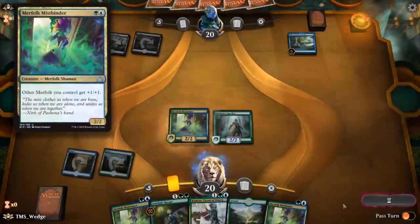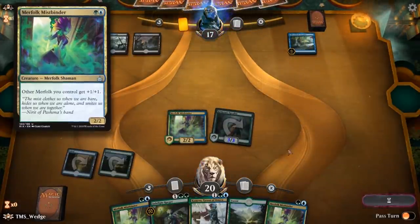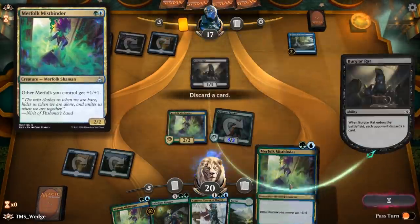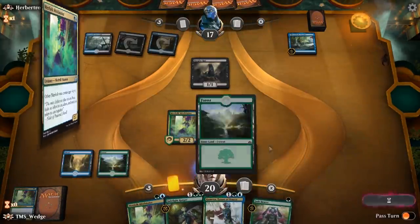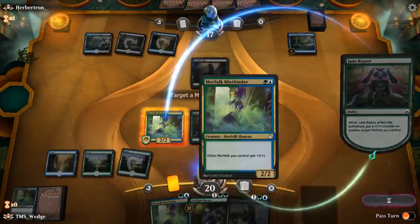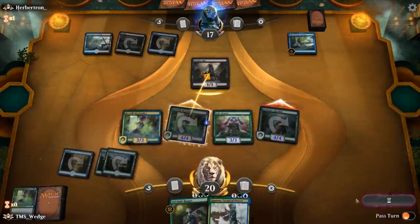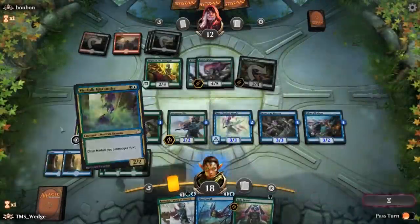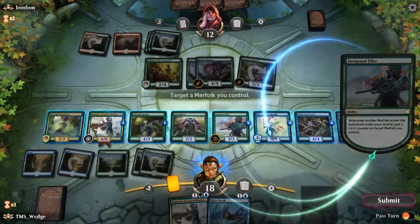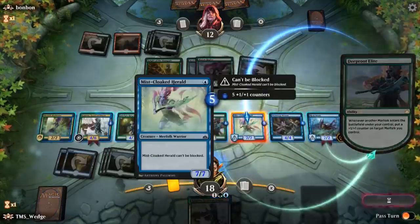Merfolk Mistbinder is one of the cornerstones of the strategy and oftentimes puts you ahead multiple turns over your opponent. Turn one Speaker into turn two Mistbinder is three damage on turn two, which isn't something easily achieved in standard format — another card that demands an answer right away. Wizards was nice enough to give us three copies of the Mistbinder, but we're definitely going to use an uncommon wild card for that fourth copy. It's way too important not to include the full playset.